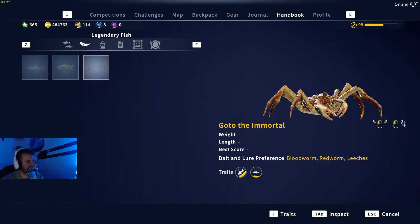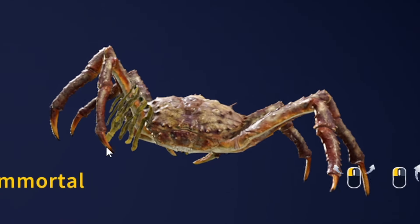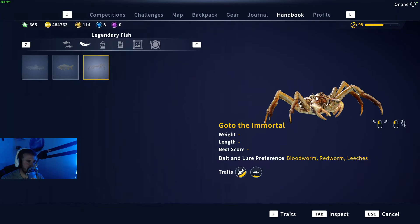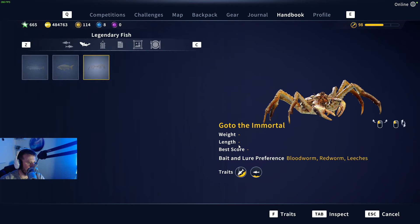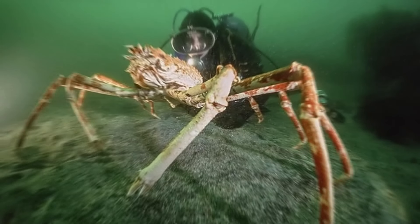Let's take a look at Goto the Immortal. The model of the crab looks crazy — it looks like something you'd find at the bottom of the ocean. You can even see a bit of weed on the side of it, like something from the deep sea. Its accepted baits are bloodworm, red worm, leeches, liver, minnow, and hot dog, and its traits are bottom lurker — the deepest reaches.